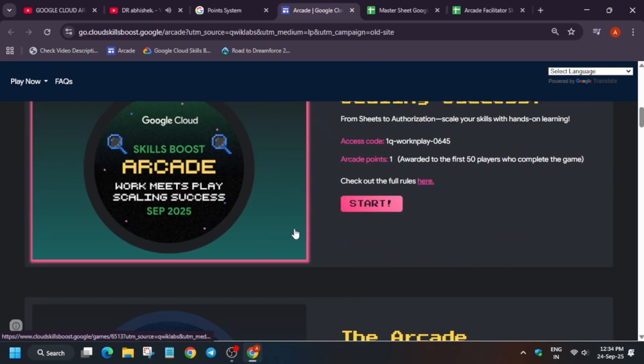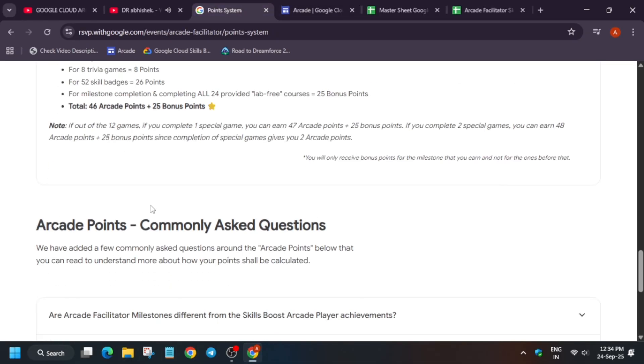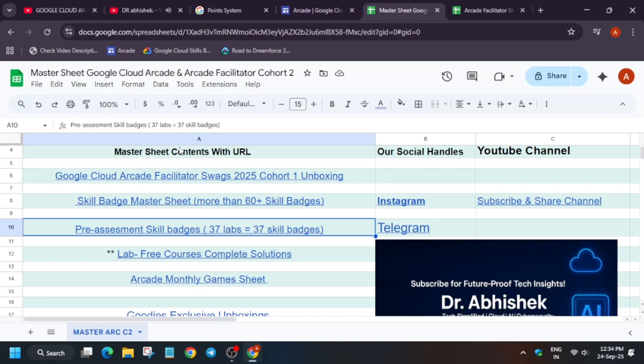Don't worry about the skill badges for arcade games — you already know the drill. You have to come to the arcade homepage and complete all the games. If you have completed the previous month's games, then it will be very easy for you to reach the top tier. Here I will specifically talk about the skill badges.